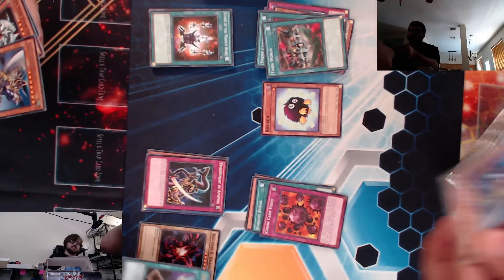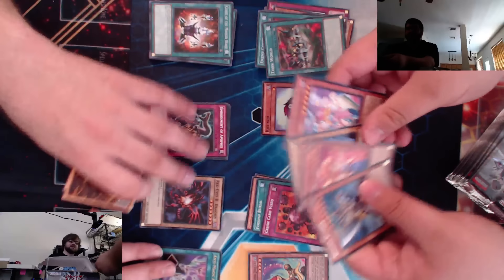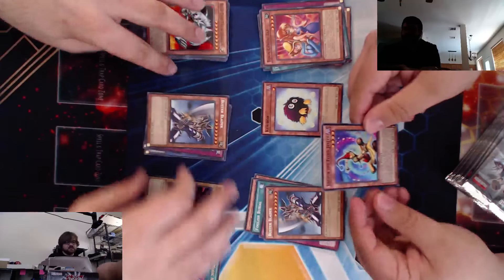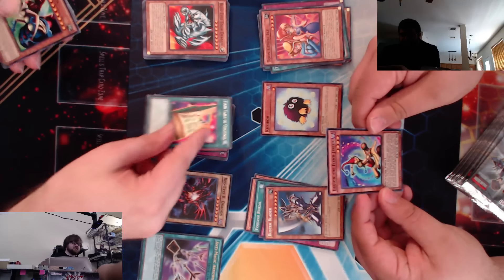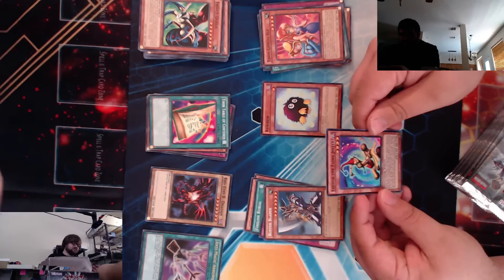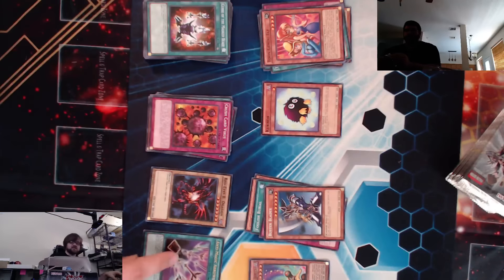Anti-Magic Arrows — I thought this card was good, but it's not. Super — Legion the Fiend Jester. I don't even know what that does. This is the Ultra. I don't know how many Ultras are in a box. Probably two, but it used to be one. Legion the Fiend Jester: during your main phase, you can tribute summon one spellcaster-type monster in a face-up attack position in addition to your normal summon or set. If this card is sent from the field to the graveyard, you can add a spellcaster-type monster from your deck or graveyard to your hand. You can only use this effect of Legion the Fiend Jester once per turn.